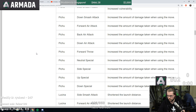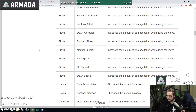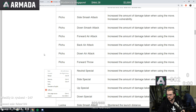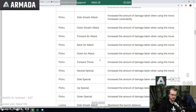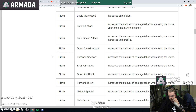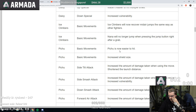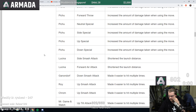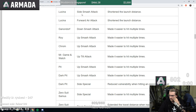They probably increased it by the same amount for all moves. But that adds up — even if it's only a 0.2 or 0.3 percent difference in damage taken, that adds up, especially since Pichu dies early already and the character is easier to hit now as well. So Pichu and Ice Climbers are two of the characters that lost the most so far.